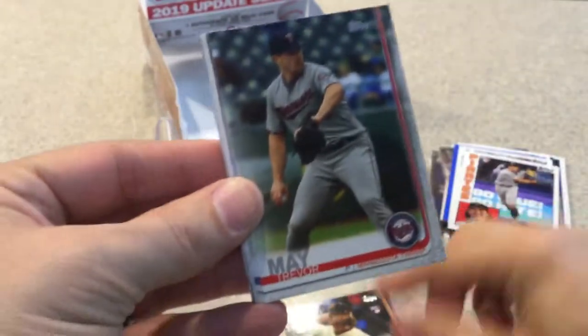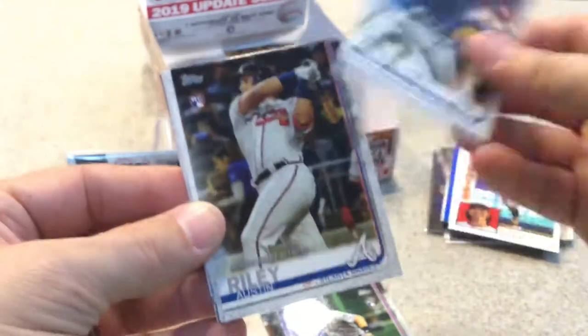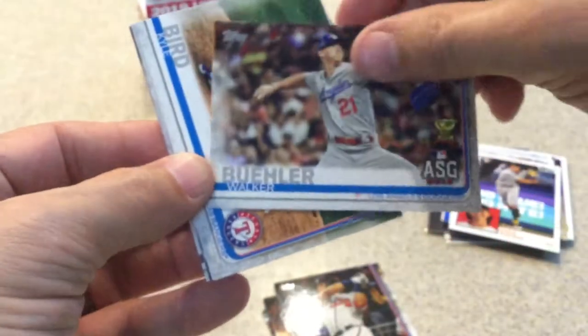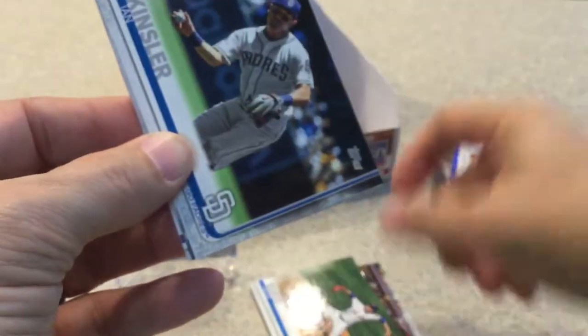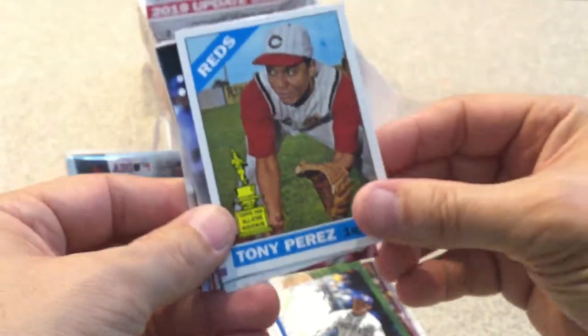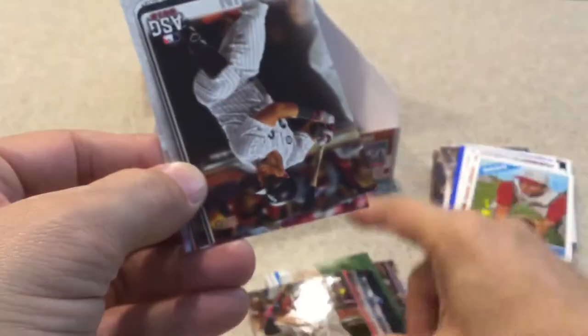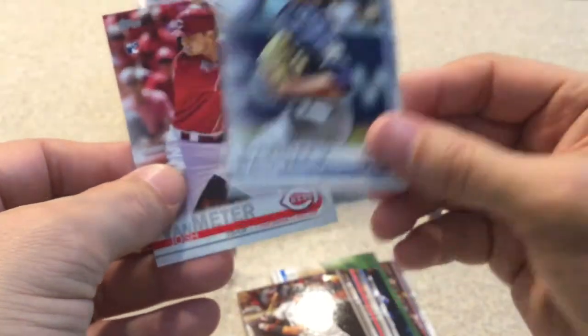Next pack. We have Sean Anderson rookie, Trevor Madden, Brendan Rodgers rookie card, Matt Strom, Austin Riley debut card rookie card. Bueller rookie cup All-Star game. Kyle Byrd rookie card, Ian Kinsler. Iconic cards of Tony Perez. Maldonado, Bogaerts All-Star game, McCann All-Star game. Chris Paddack rookie card, rookie debut. And Josh Van Meter.